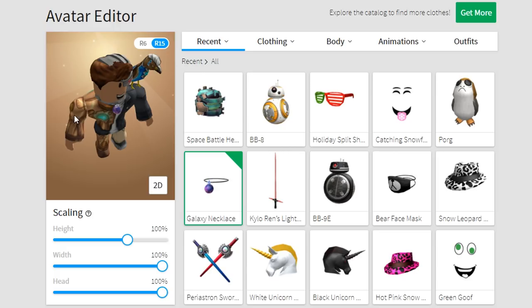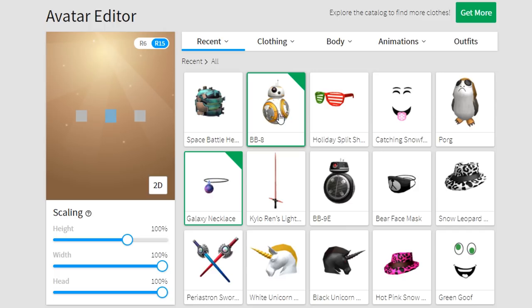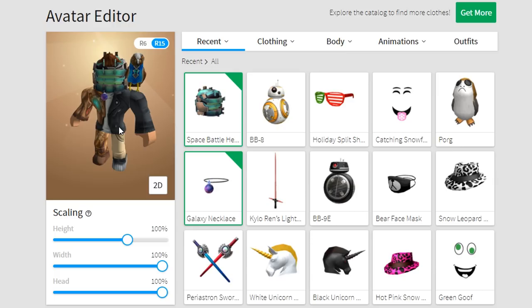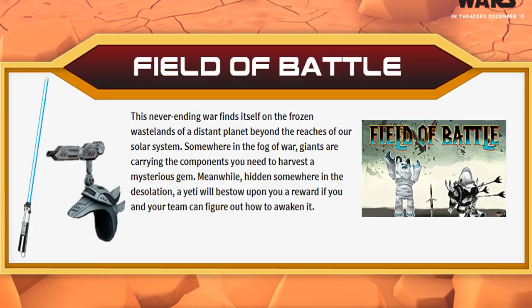Before we get to the third game I wanted to show you the stuff that you ended up winning last episode, which was just earlier today. You got a BB-8, which is a gear, so it's absolutely useless just like the Porg - I'm never ever gonna use it. The space battle helmet goes on my head and I'm gonna keep it on for this episode, along with the galaxy necklace - the only two things you can really keep on.